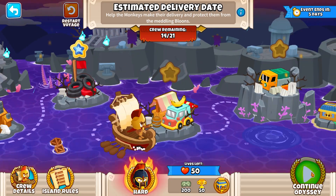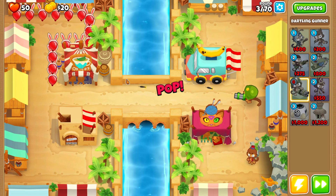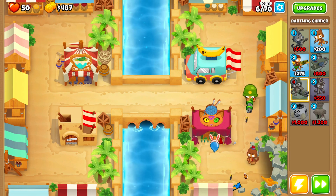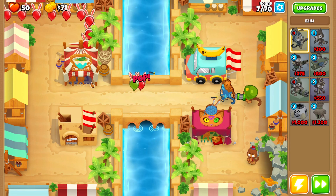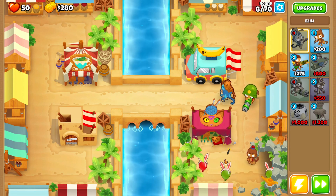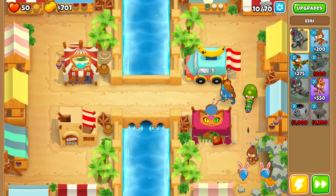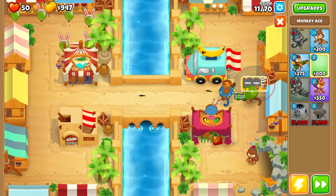Map number four — here you might struggle. It's not impossible without monkey knowledge because I did complete it, but it's fairly difficult. Begin with the dirtling gunner, then follow up with Azeli. The main issue is that Bazaar is a bizarre map, very difficult especially when you don't have many towers and when you don't have boats and helicopters. So we will be using Ace.